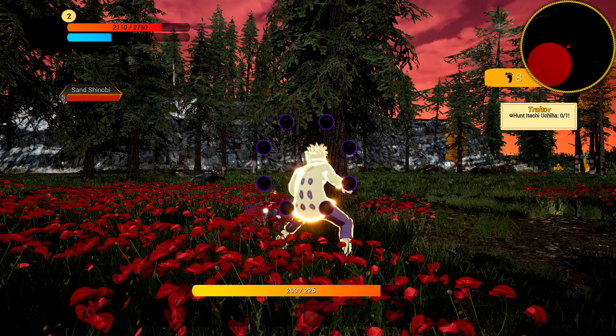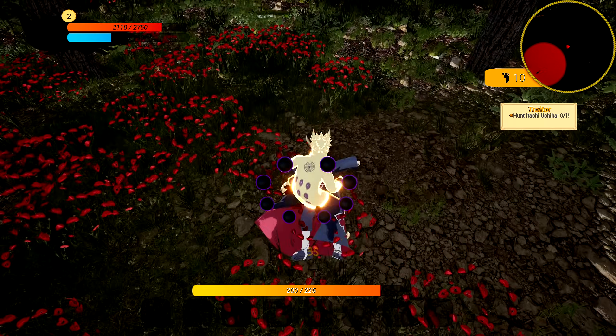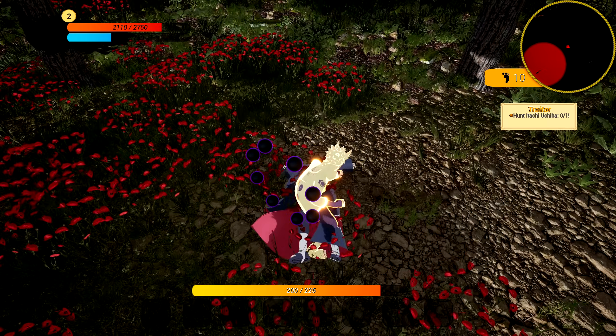We body bagged him! Can we just scavenge his corpse and loot him - take all his Shinra Tensei powers?